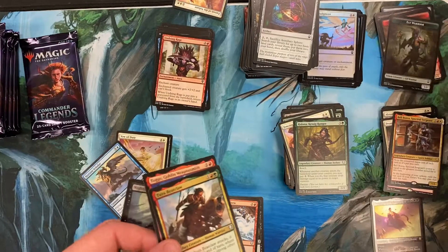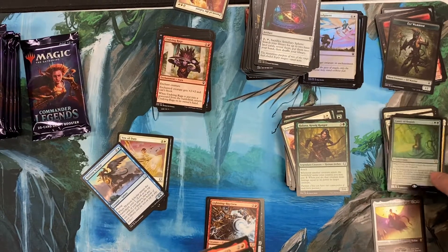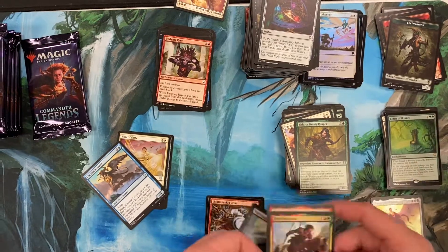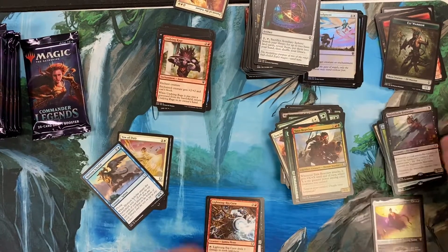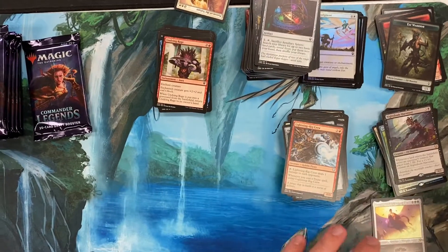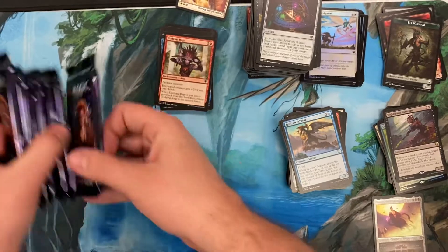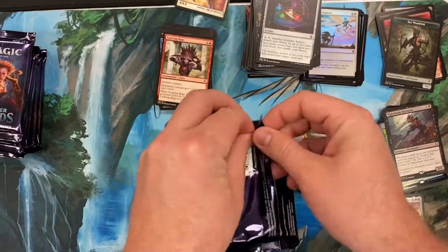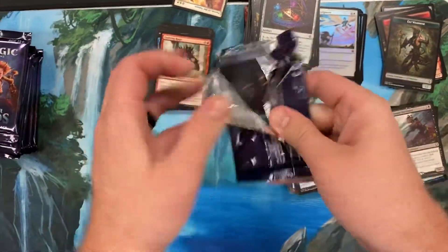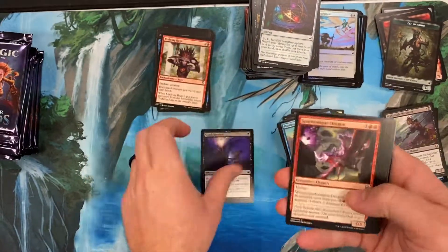Court of Bounty. Are we doing foil rares just in with rares? Yeah, rares just go together. Foil non-rares and non-mythics go separately. How many packs have I got left here? I still got seven to go - I'm slacking. I had to mess with the camera though because I ran out of memory. How do you run out of memory on your iPhone?